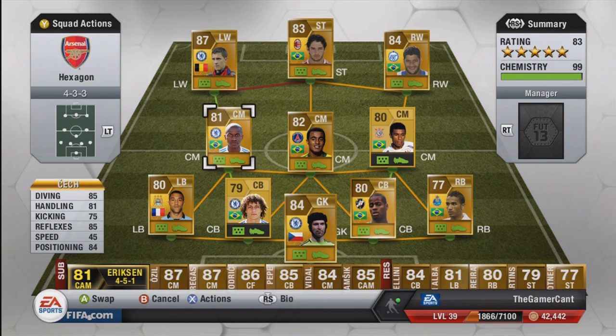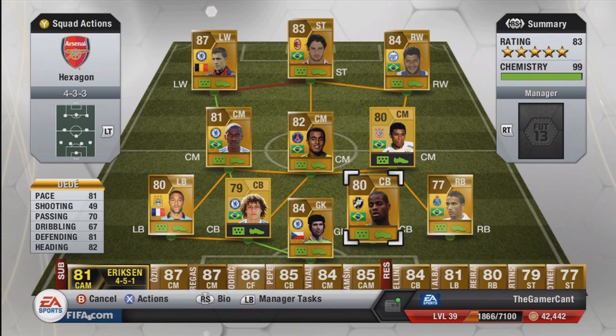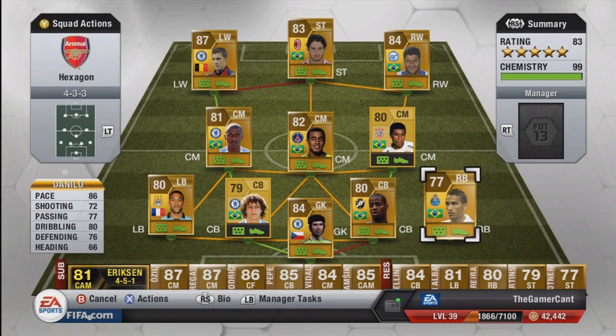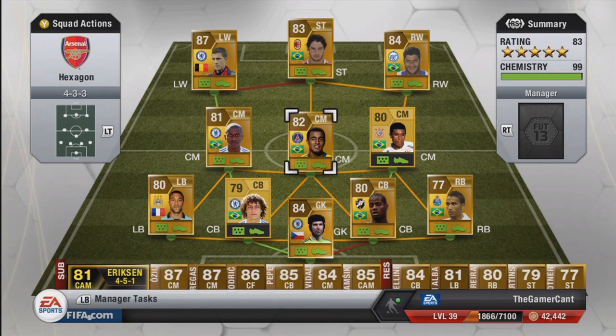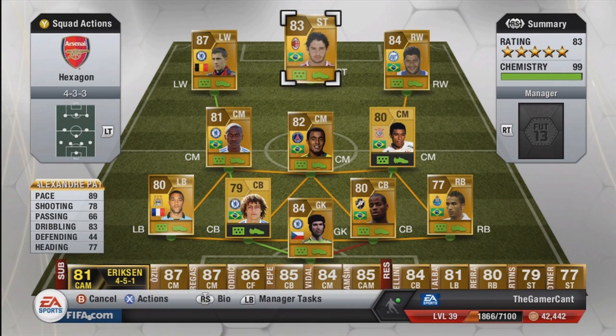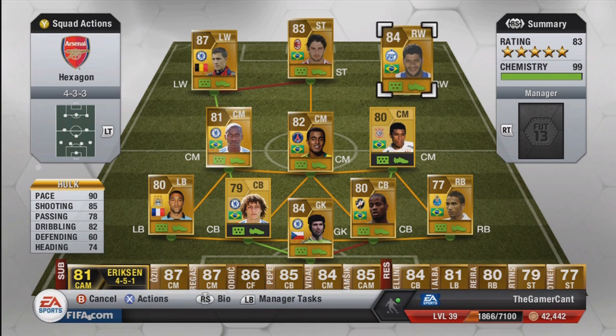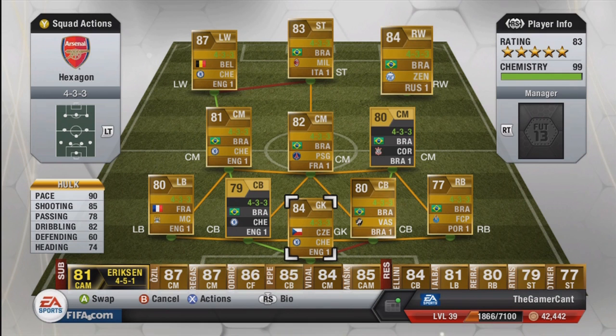So we've got the Barclays Premier League with Cech and all the players down the left side. Then we've got Liga do Brazil with Dede from Vasco da Gama. Then we've got right-back Danilo of Liga Portuguesa for FC Porto. Then we have Paulinho, who again is Liga do Brazil, but that's fine. Then we have Lucas Moura, and he's Ligue 1. Then we've got AC Milan, Serie A, the untransferred Pato on right-wing. We have Zenit St. Petersburg, Russian League. So that is six leagues in the starting line-up.